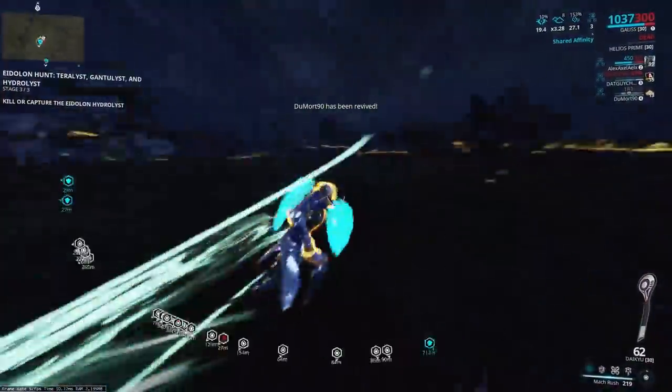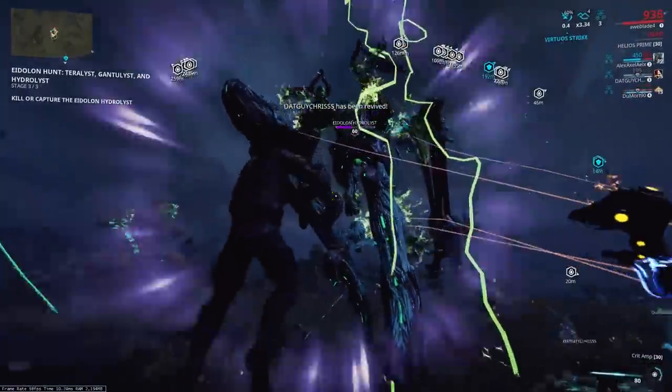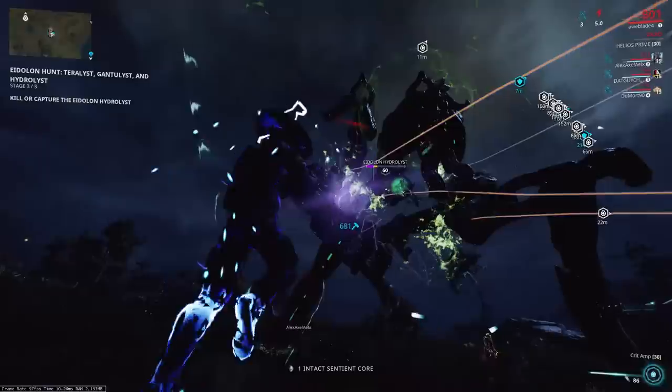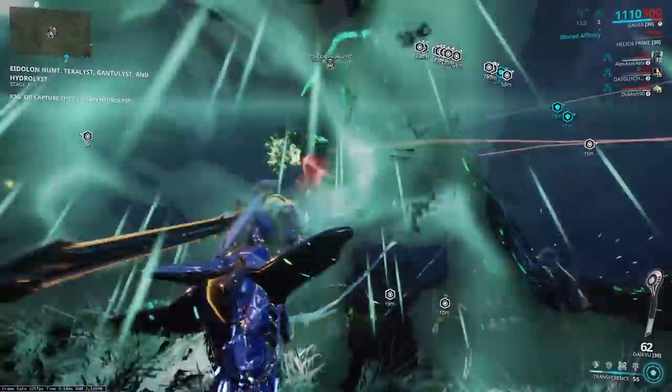You might think that the projectile flight speed is bad, but people have used the Loki in Eidolons for so long and that has a flight speed. On top of that, they increased the Daikyu's already fast projectile flight speed with the buffs. So you don't have to worry about that — it's still very easy to hit the Synovias on the Eidolons.